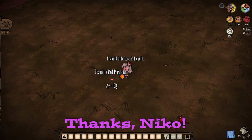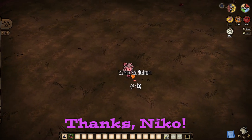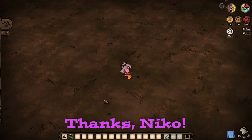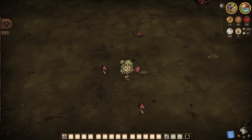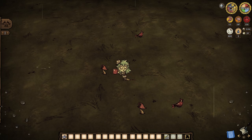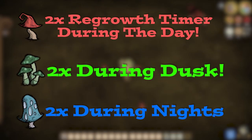We'll start with the newest piece of information available to us: mushroom regrowth. Digging up the spawns of shrooms for two shrooms each no longer permanently destroys said spawn. Give the game anywhere between 5 to 20 days and it will regrow the entire spawn nearby their original location. The timer for this fluctuates depending on the time of day and the mushroom spawns themselves. All types will regrow two times as quickly during their respective times of day, so in reality we will never truly wait a full day.